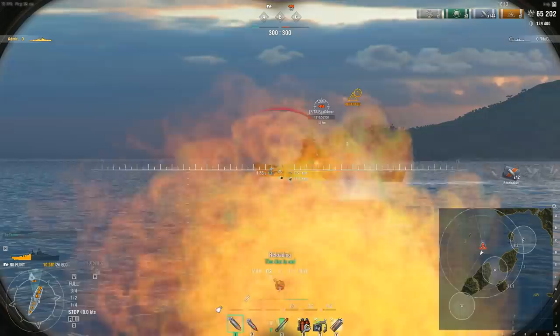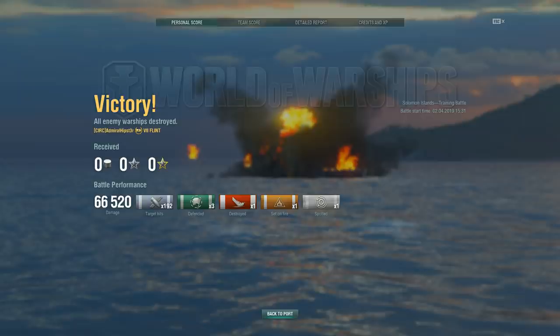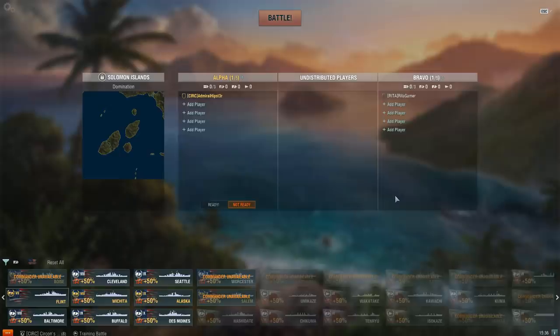We were probably actually seeing less damage than the Flint should have been doing, because she was getting really close — a lot of those shots were going in on a flat arc and not actually dropping in from above the way the Flint, the Atlanta, and American destroyers and light cruisers specialize in — coming in from above and hitting the superstructure and deck where they're going to do full damage. So how comfortable did your 58,000 health make you feel? Not at all, quite honestly. I feel like I'm much sturdier in my Amagi.